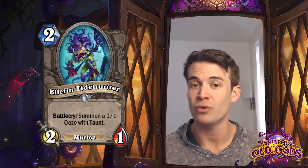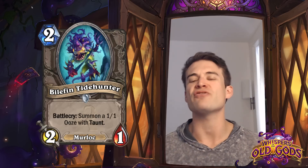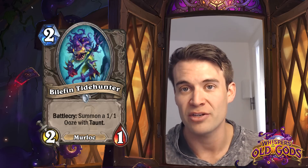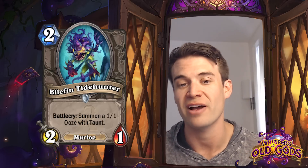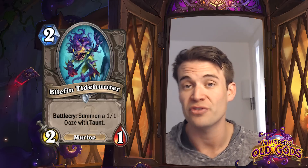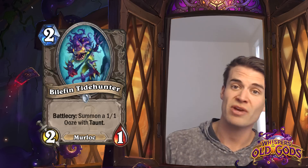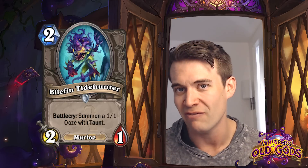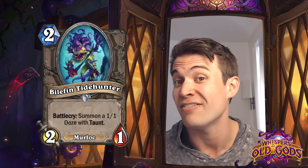Bilefin Tidehunter - a 2/1 Murloc for 2 with Battlecry: summon a 1/1 Ooze with Taunt. This is pretty interesting because one of the problems with Murloc decks is often the ability to actually keep your Murlocs in play long enough to gain an advantage from their synergy effects. This actually gives you a Taunt Ooze that can potentially protect your Murlocs on the board. Turn 2 into turn 3 is the perfect timing for that because turn 3 is when you have the ability to play Murloc Warleader. So I think this actually could be a very strong card for Murloc decks simply because it can actually keep their Murlocs alive in the early game.